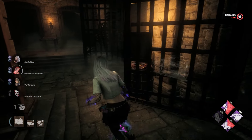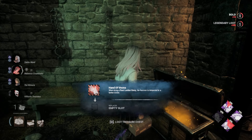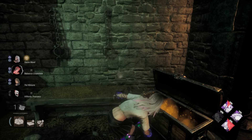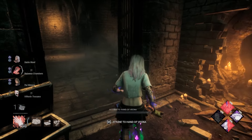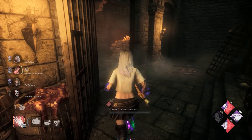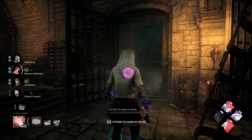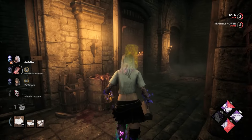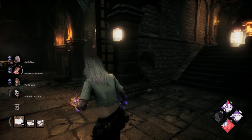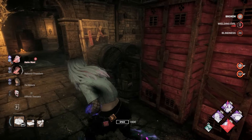There we go. Roll... okay, 20! A legendary item — Hand of Vecna. So we can basically get 3 power-ups, but the 3rd one is usable, I think. Let's try it out. Amazing. That's pretty rad.